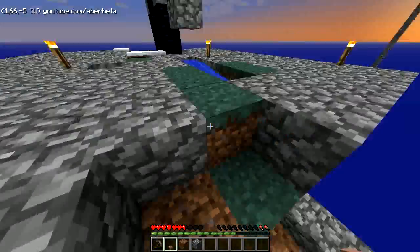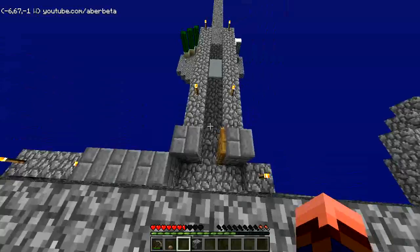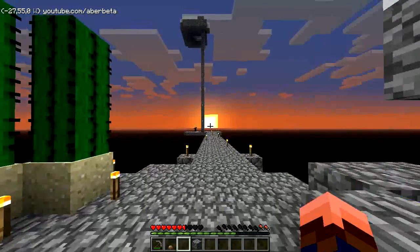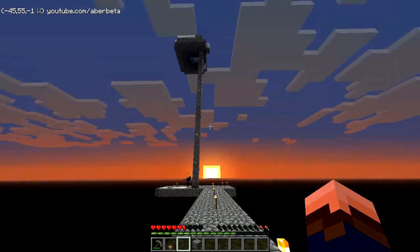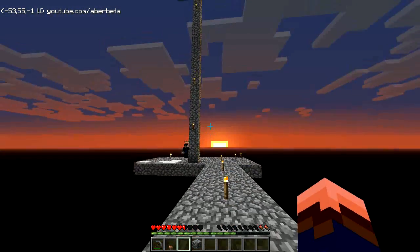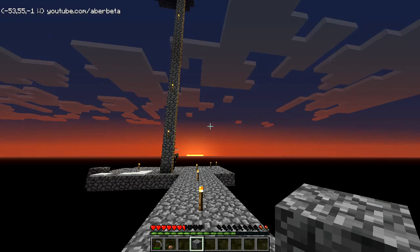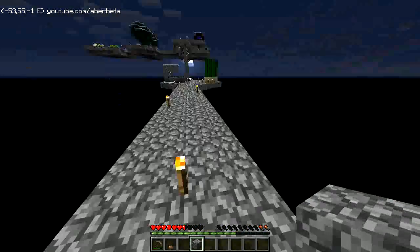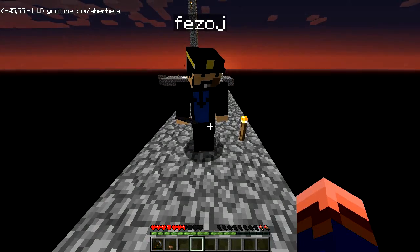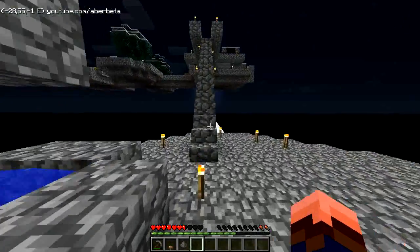I just put a block there. The creeper fell on me — it didn't blow up, did it? It died. Where were you? At the bottom. It must be working then. I've got an idea as well — I'll show you, I'll get more blocks. I'll trade you this gunpowder for that block. There you go. Now we're halfway to making one block of TNT.